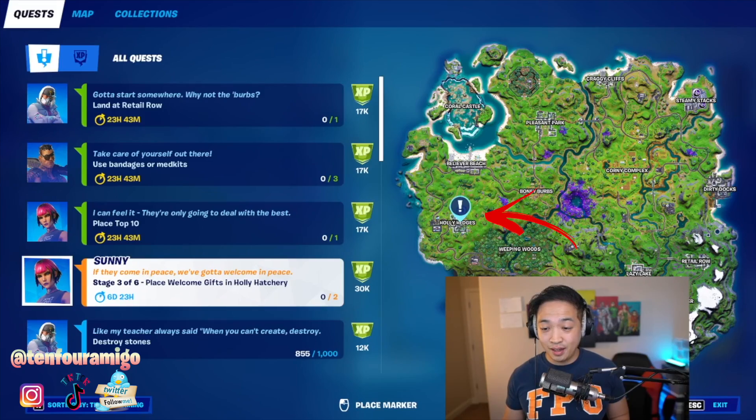We're going to do stage 3 of 6, which is to place welcome gifts in Holly Hatchery. So it's going to be here, and there's going to be many places. I'm going to show you about 2 or 3. Let's go check it out, guys.